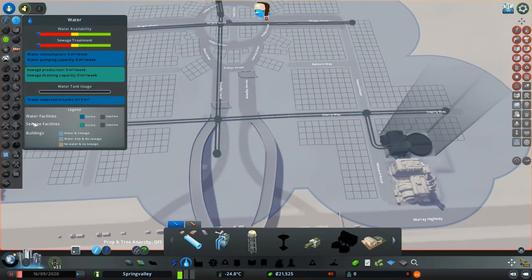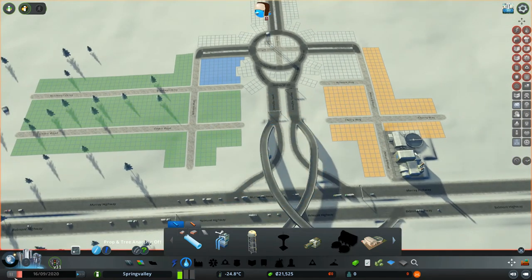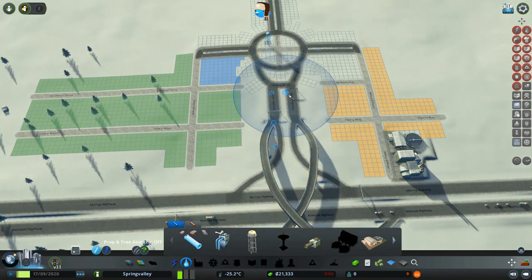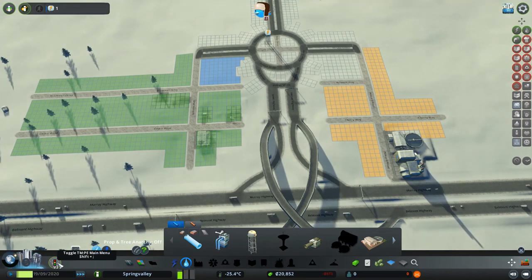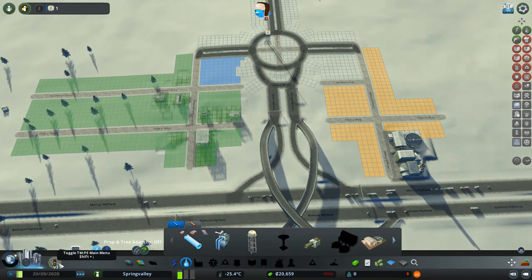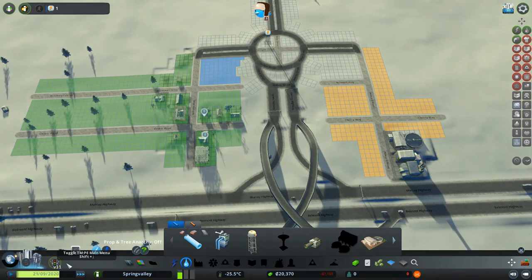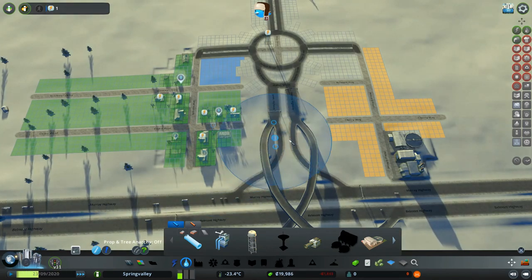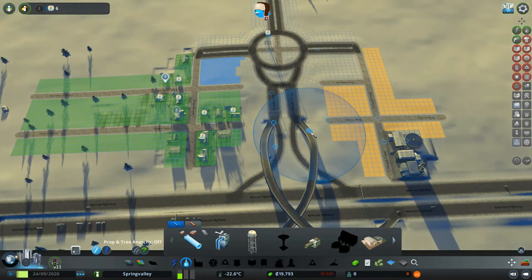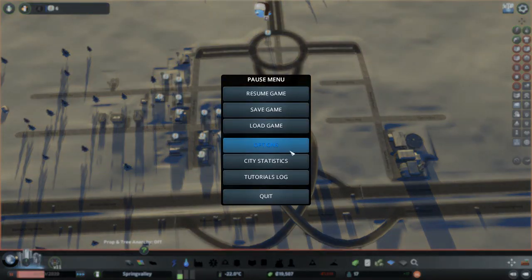Now that we have power and water, it's going to be time to start letting the citizens move in. One of the biggest mods I wanted to get was the Traffic Manager mod, and we're going to dive into it in a second because we're going to start running into some issues with this roundabout. Oh no, the night cycle's coming — I forgot to turn that off. Give me a second, I will turn off the night cycle.